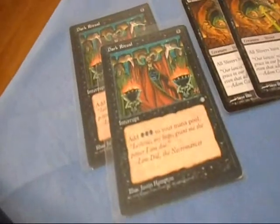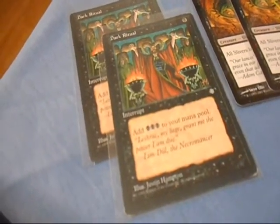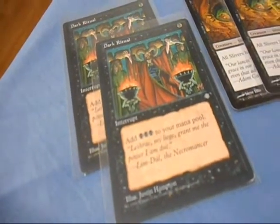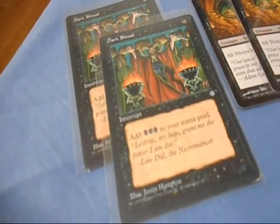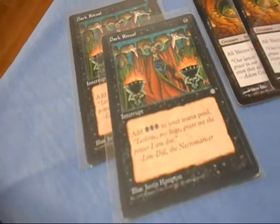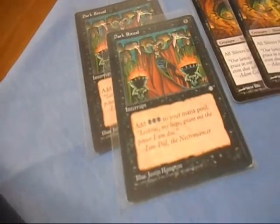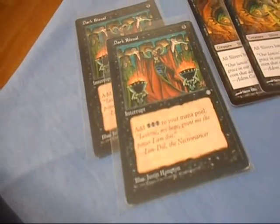One of the mainstays of black is Dark Ritual. You need to have Dark Ritual in your deck. I have two - I could put four, but I've modified this deck and two works just as well. That adds three black mana to your mana pool. Very useful card.